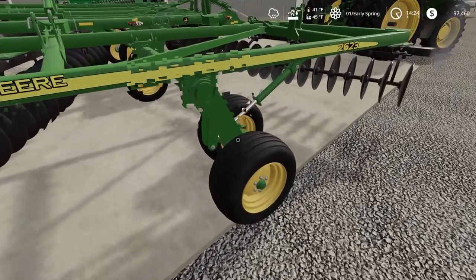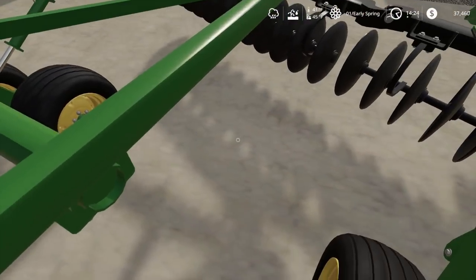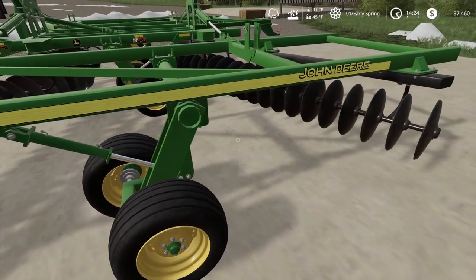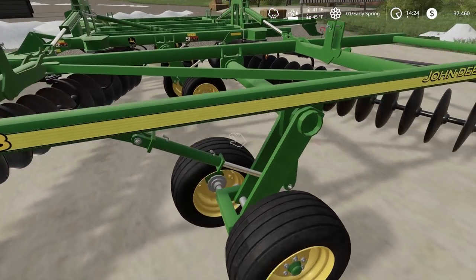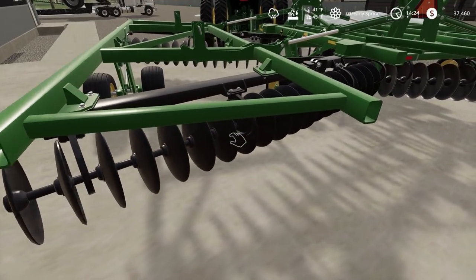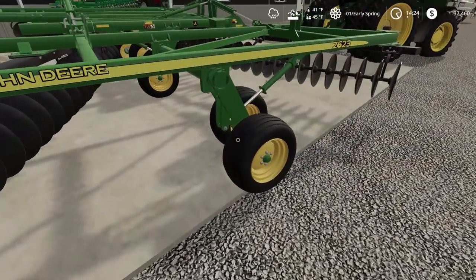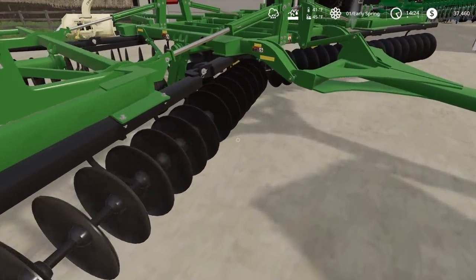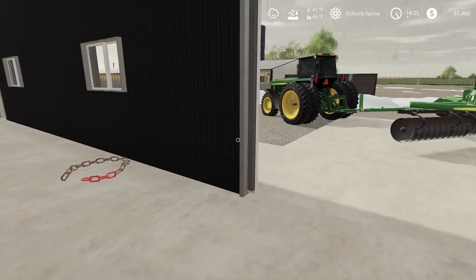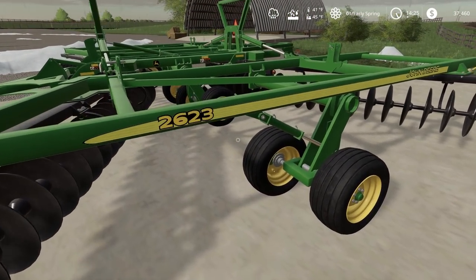I'm going to check all the tires here and make sure they're aired up. Make sure we don't have any hydraulic leaks in any of the hoses or the actuators. Also make sure all the discs free spin. Looks like they're all good to go. I need to go grab a grease gun and grease this thing up - it has a lot of grease zerks.